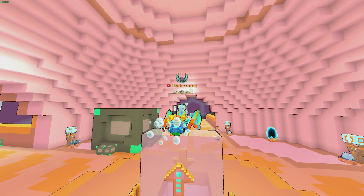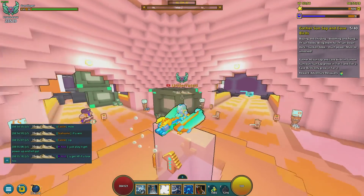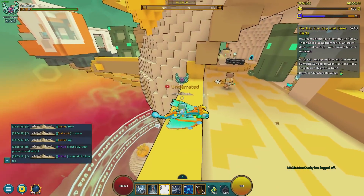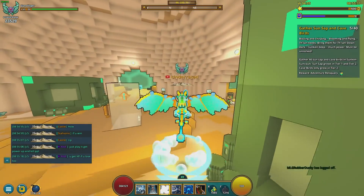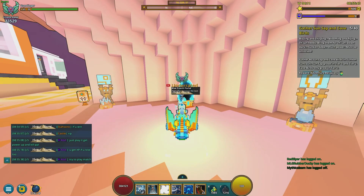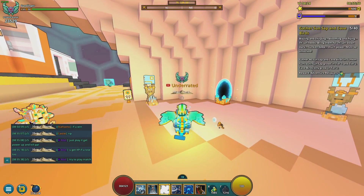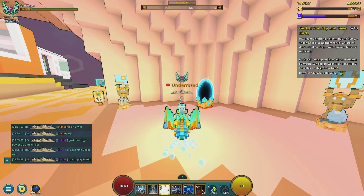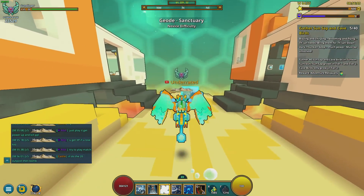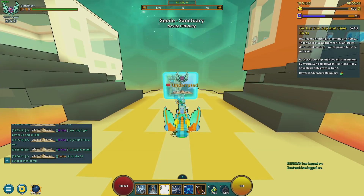Starting from the very top, we have the Observatory area — there's nothing really exciting up here. You have the Blue Portal which takes you back to the center of the Hub. That is where you will be when you first enter the Geode area, which you can access through the Trovian Atlas. It is the new portal world at the bottom of the map — it looks like a reddish type area. You also have a portal to go back to the main Hub. That is it for this floor.